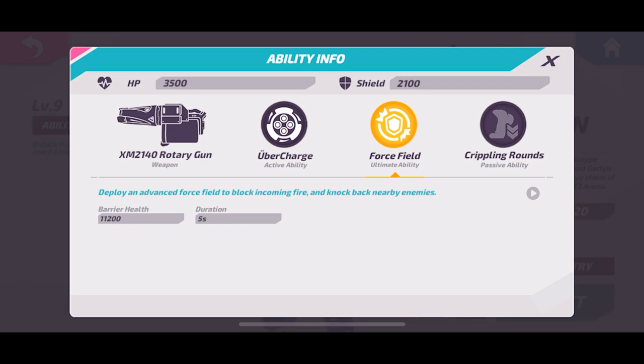Gatlin's ultimate is Force Field — it pushes back enemies who are too close and then gives her a big shield all around her in a dome for five seconds. She does have a way to deal with enemies who get up close, and when you exit her active ability she gets a little speed boost too.